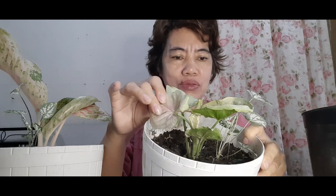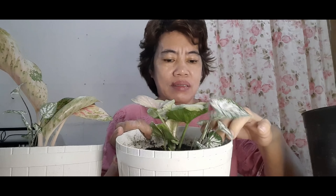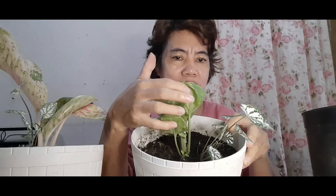This is the syngonium that I was also propagating in a previous video. When I planted it, there were no caladiums present. So that means they were already in the soil when I planted it. Now they've sprouted — right when the syngonium came to life, they also appeared.